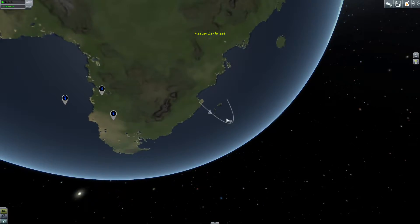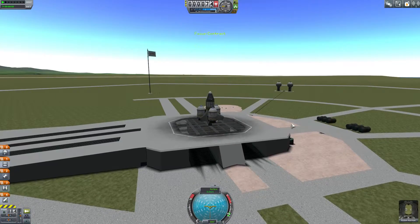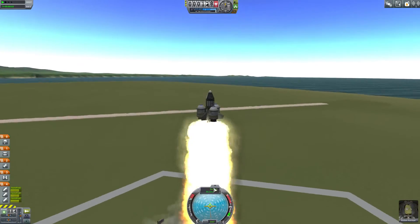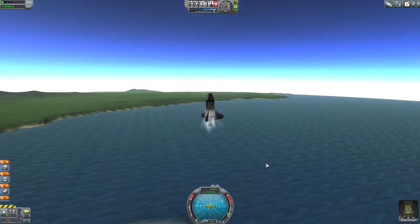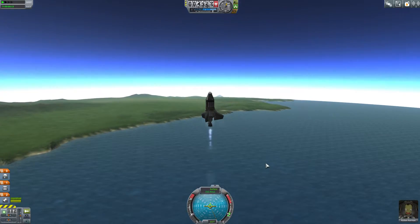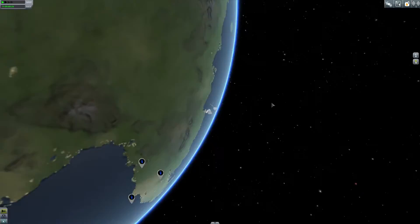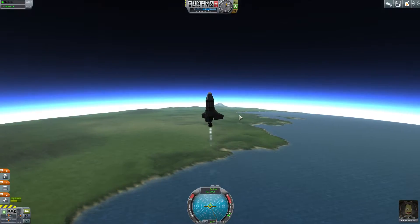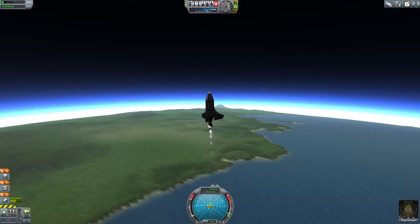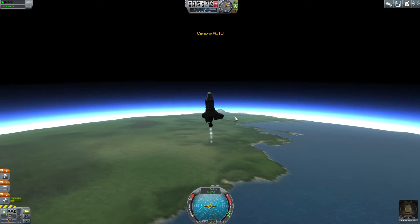I'm gonna go to a really slow burn — I probably should have started on a slower burn and built up. I'm actually gonna just revert to launch and try the ship again. We're gonna start on a low throttle and build our way up, so we can keep a consistent surface speed. We don't need to gain a bunch of speed — we just need to keep moving. The longer we can keep moving, the higher this will go.